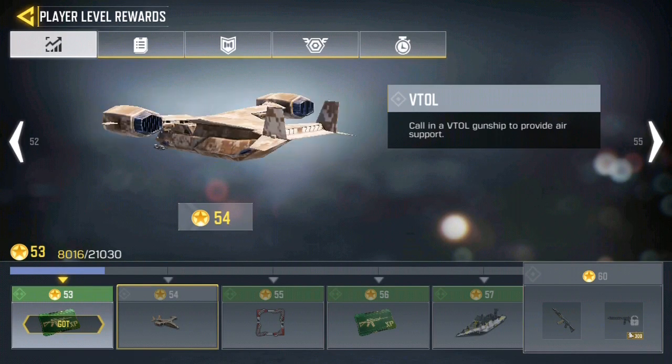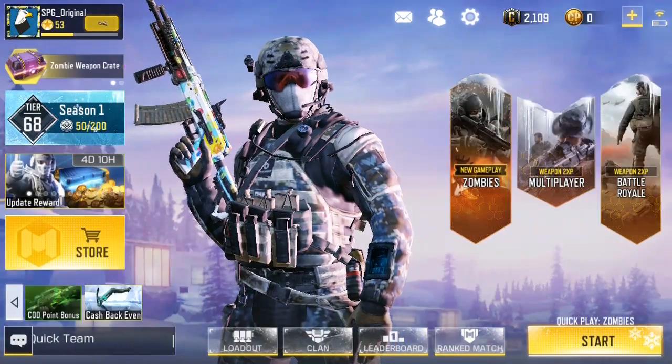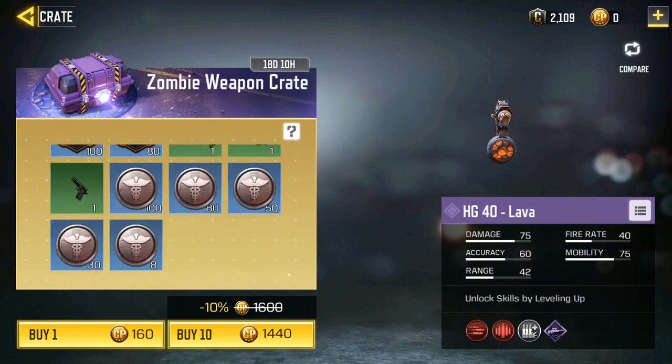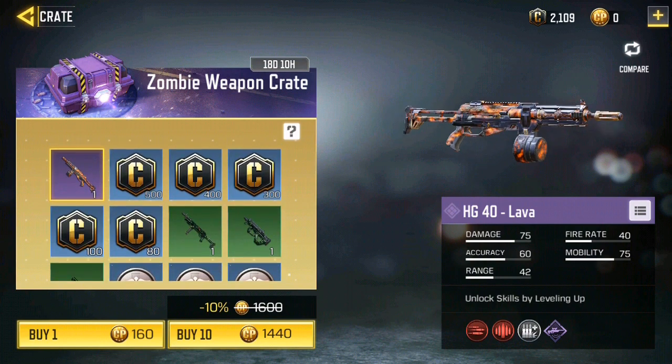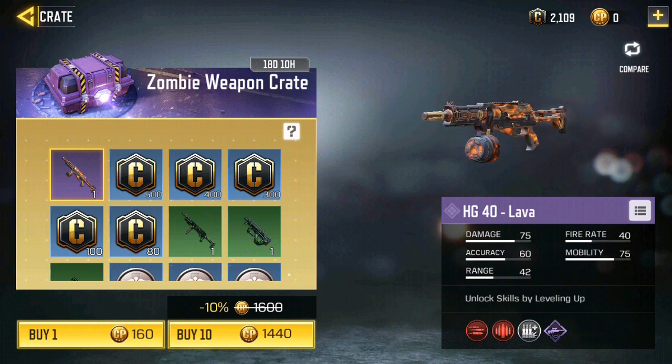Here are your player level rewards. There's also the zombie weapon crate — you can buy them for yourself. This one is a recent one with a time limit of 18 days and 10 hours.